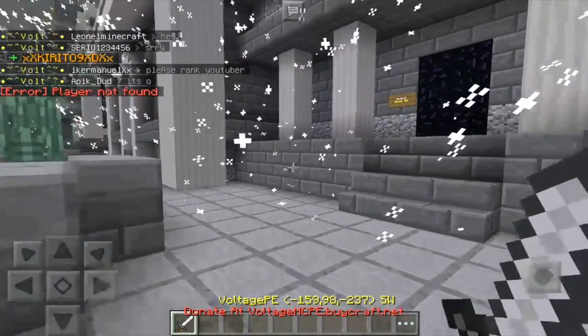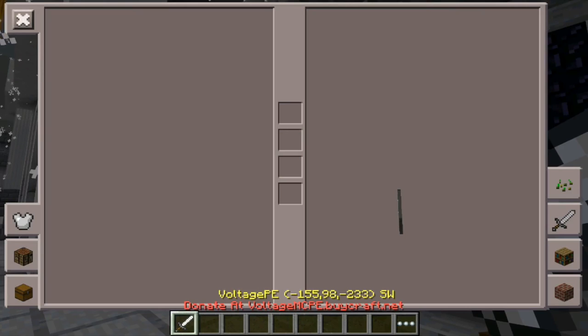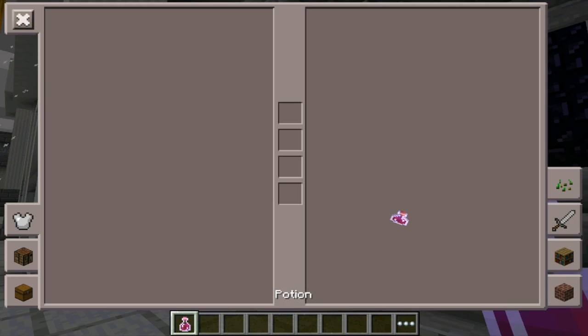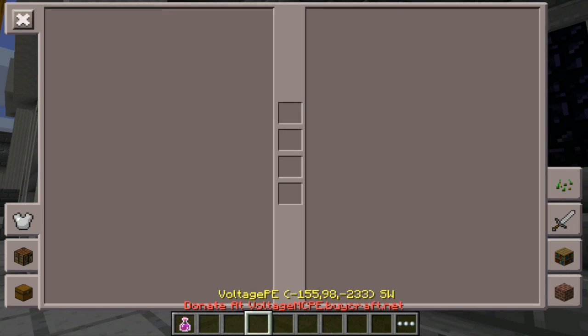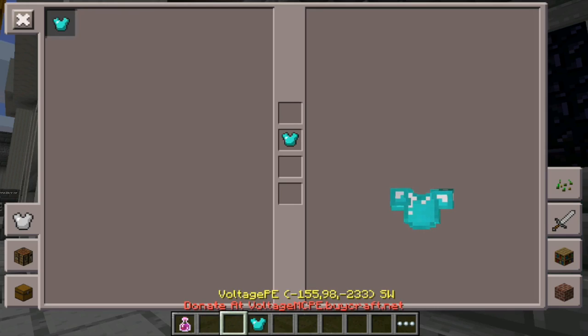If you're planning on joining my server, the IP is in the description. Come meet this boy right here. Note: if you hold any item, the vanish obviously does not work. And if you decide to wear some armor, well, you need to be treated immediately.